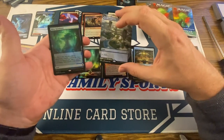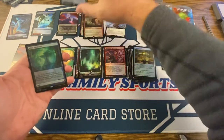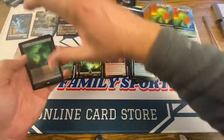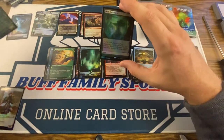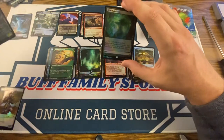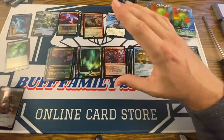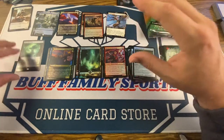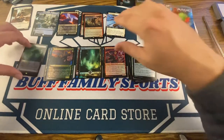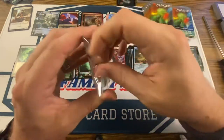You're gorgeous. Isn't that pretty. Our first Expedition Land — the Misty Rainforest. That's gorgeous. So that's one out of two.